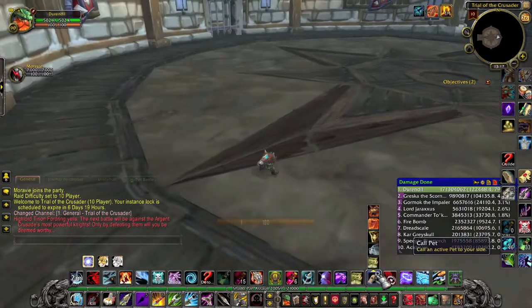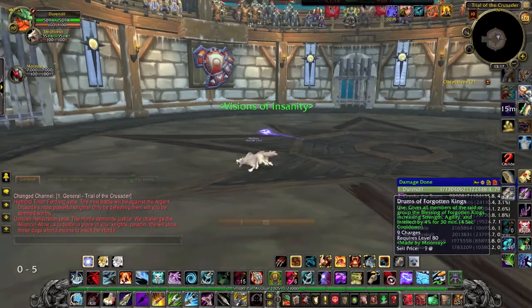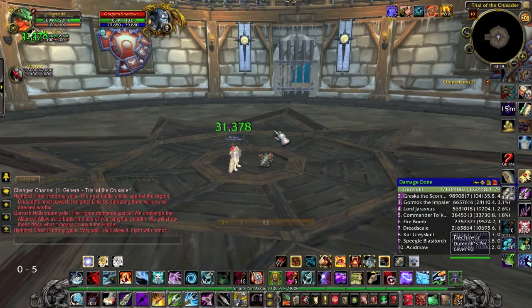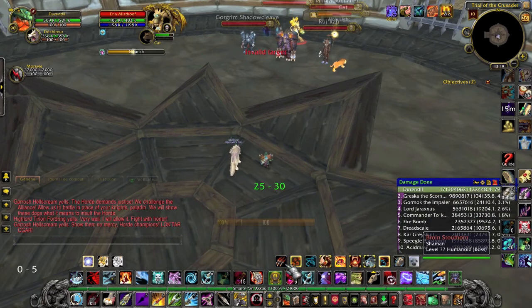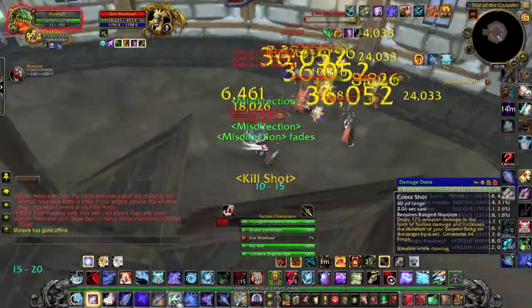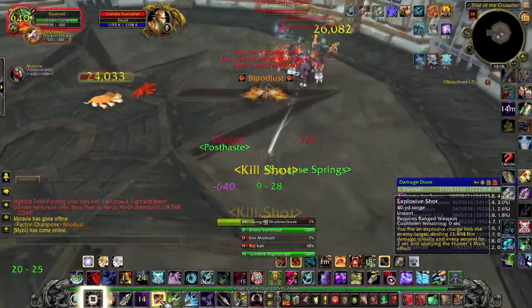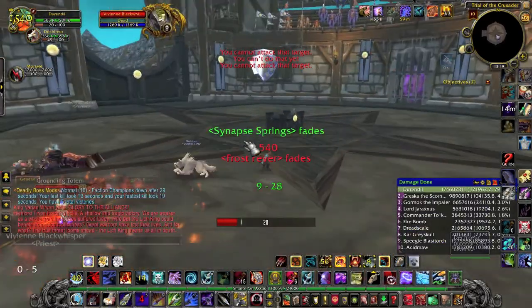The next boss is the Faction Champions. It consists of 10 champions: 3 of those are healers and 7 are DPS with crowd controls that will stun you, disarm you, slow you, or incapacitate you in other ways when the healers top them off. No hunter has soloed 10 champions, so we'll be doing this in 10-man mode. On 10-man, you will only have 6 champions — 2 healers and 4 DPS. If you're Survival, you can AoE them down; if you're not, they'll be nearly immune to your AoEs, so simply single-target them down, first the healers, then the DPS.